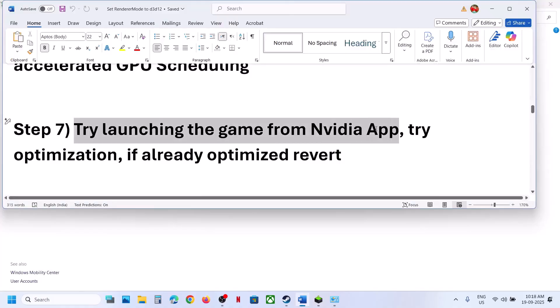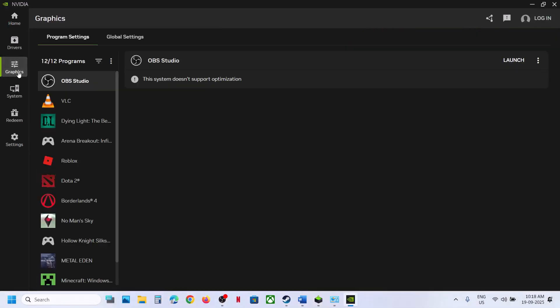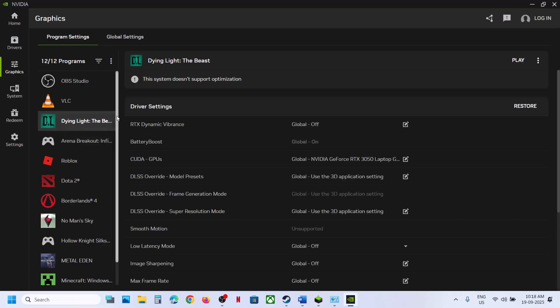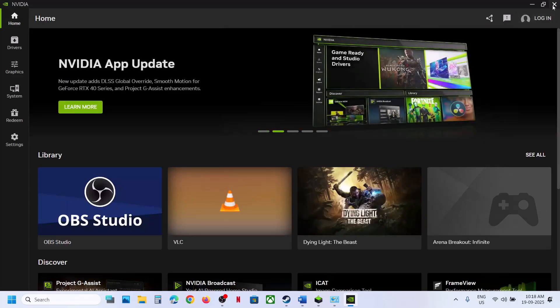The next step is to try launching the game from the Nvidia app. Open the Nvidia app, go to Graphics, and find the game. If you see an Optimize option, optimize it and check. If the game is already optimized, you will see a Revert option — revert it and check. Then try launching the game directly from the Nvidia app.